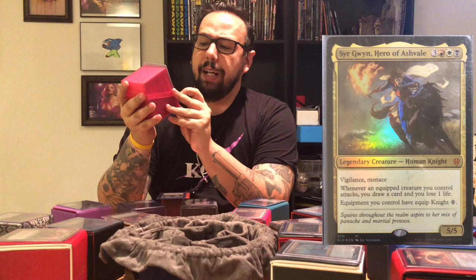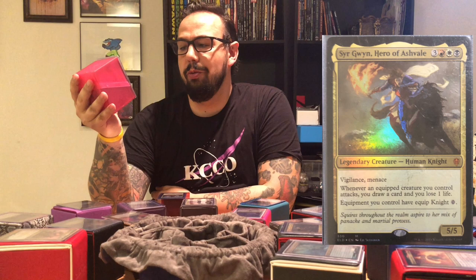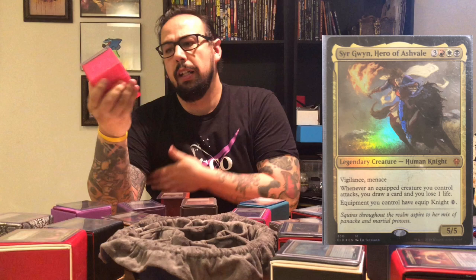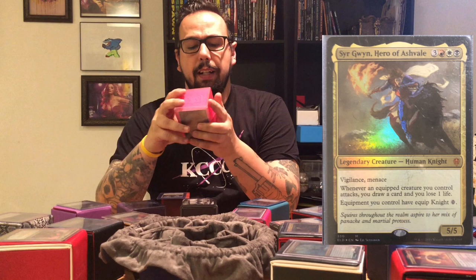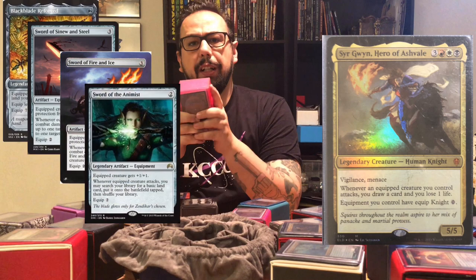Number 14 is going to be my Knight's Tribal deck. My commander is Syr Gwyn, Hero of Ashvale. She is a 5/5 legendary human knight that costs three, red, white, black. She has vigilance and menace. Whenever an equipped creature you control attacks, you draw a card and you lose one life. Equipment you control have equip knight zero. This is mostly legendary knights, and just the best legendary swords I could find — Black Blade Reforged, Sword of Sin and Steel, Sword of Fire and Ice, Sword of the Animist to make sure I get my lands out quickly. A lot of fun to play.